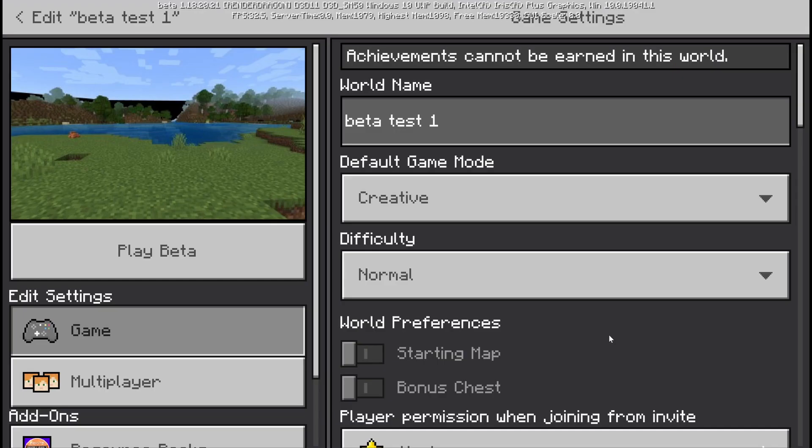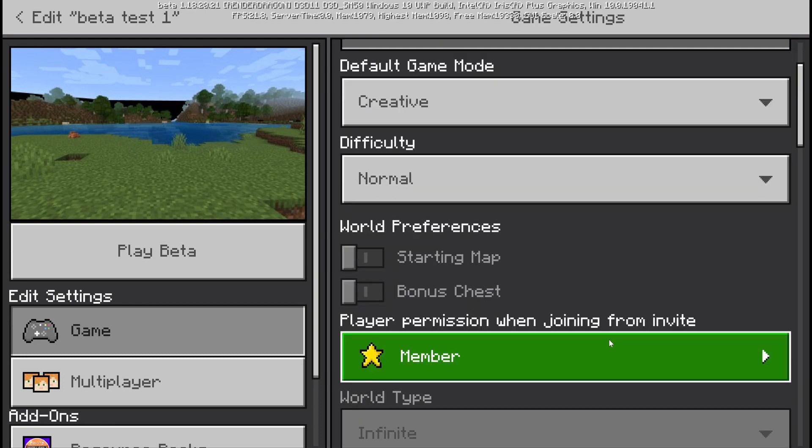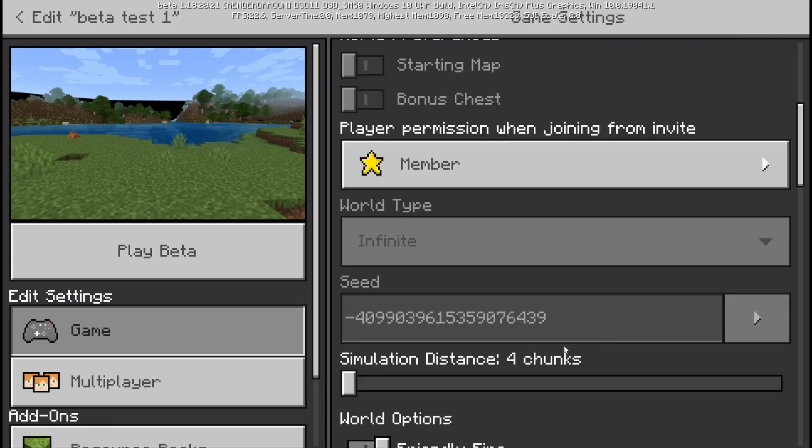The last thing I wanted to touch on is here in the home screen. If we scroll down to where the seed number is, there is a new thing in this beta where Bedrock now has 64-bit seeds — which means both Java and Bedrock seeds can work together. That means we can share worlds across platforms, which is amazing.